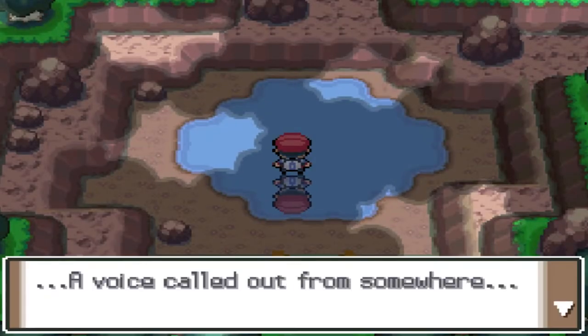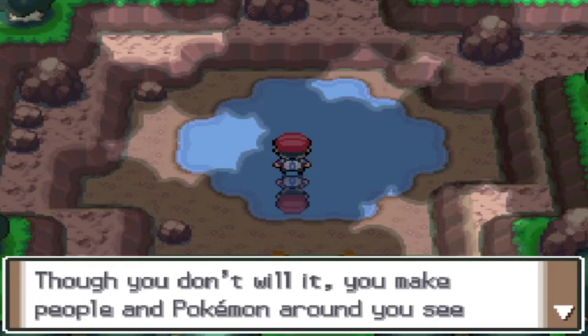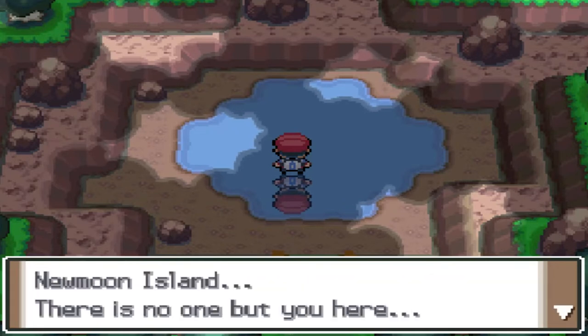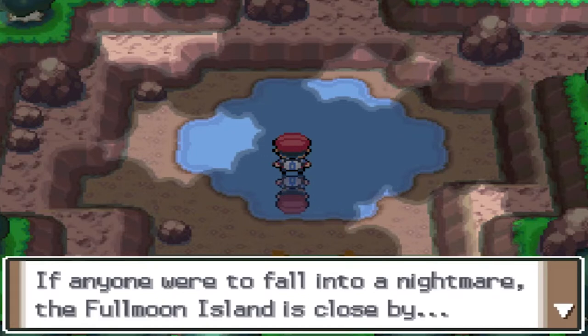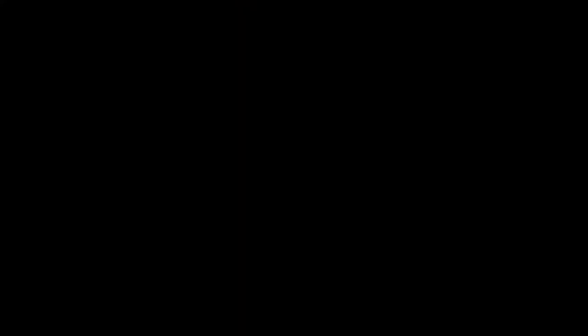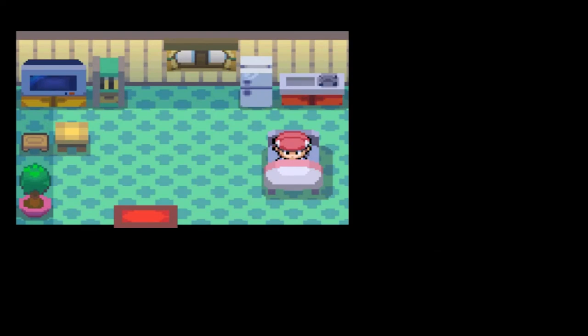A voice called out: 'Darkrai, your power is strong. Though you don't will it, you make people and Pokémon around you see terrible nightmares. That is why you came here — New Moon Island. There is no one here but you, so there is none that you can draw into your nightmare. If anyone were to fall into a nightmare, Full Moon Island is close by.' We are waking up from this nightmare — the innkeeper is there and we're healed, but the mysterious individual has disappeared.